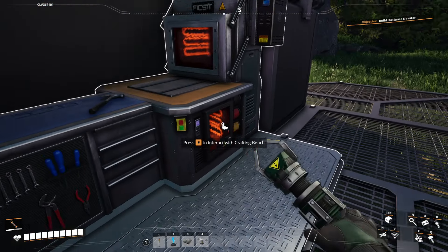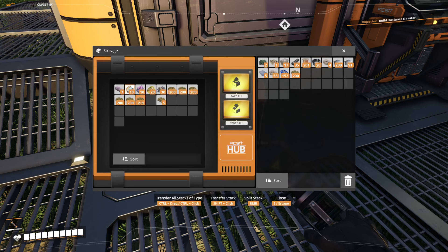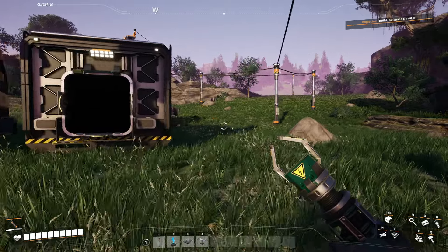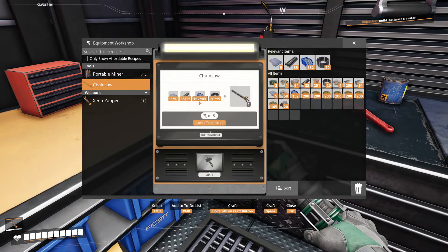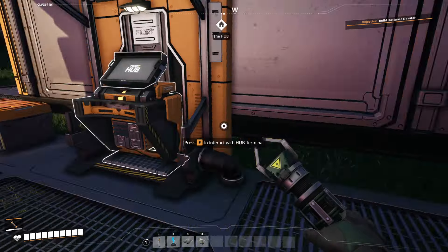All right. Let's take some biomass out and we're just going to hand-craft some solid biofuel. Wow, that does take quite some time, doesn't it? I'm only going to do about 20 — that should be enough for the chainsaw. Just a few more screws. There we go. So we've got the chainsaw.